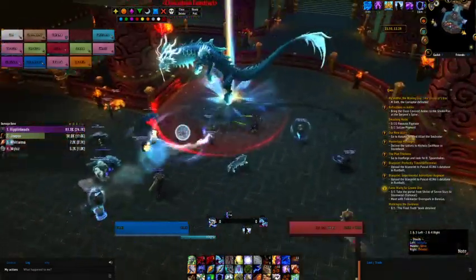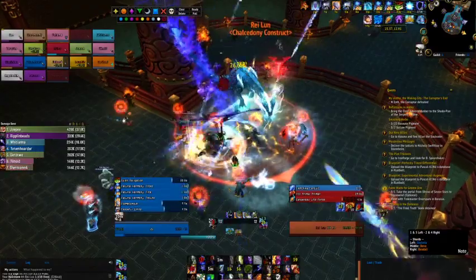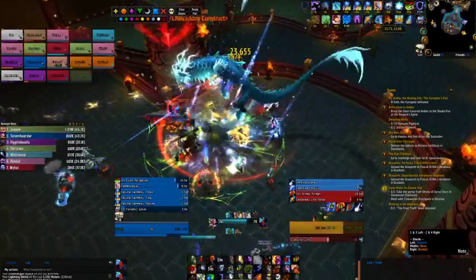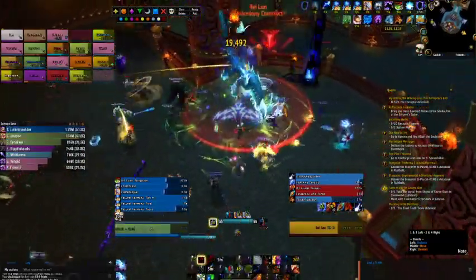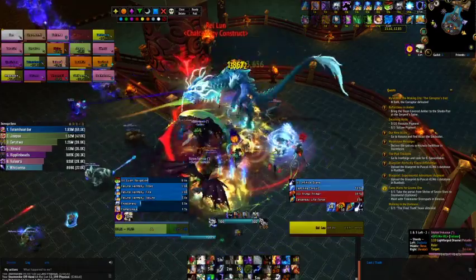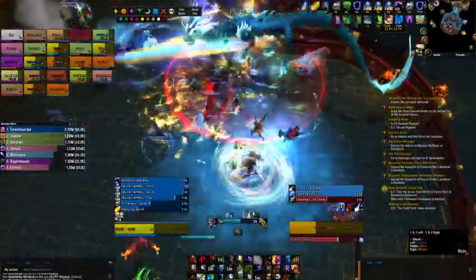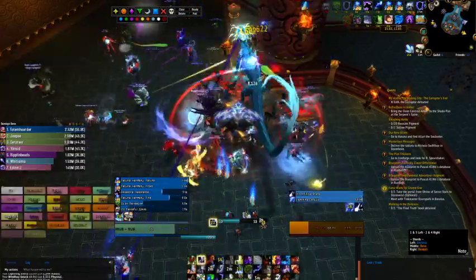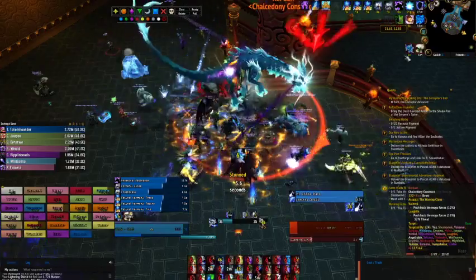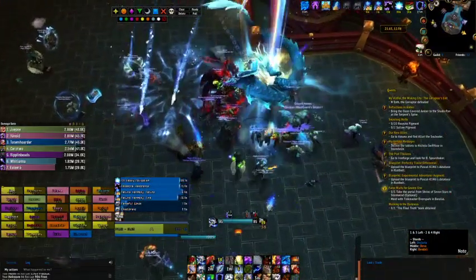There's the mob. We go ahead and kill it. He does do quite a bit of damage, so be careful. Oh, I got stunned — I don't even know how. Crystal stun — turned to crystal. That's unfortunate. That dumb hunter passed me up. Well, there you go — it died.